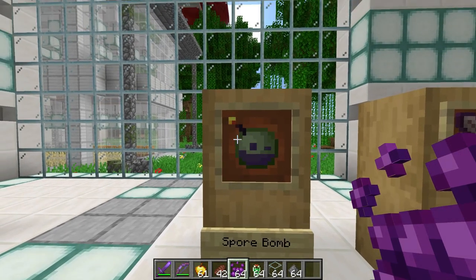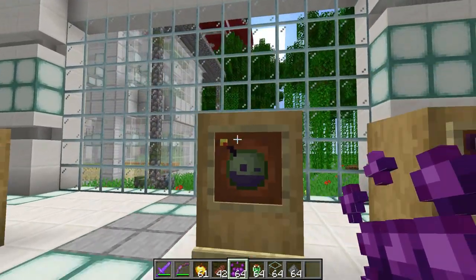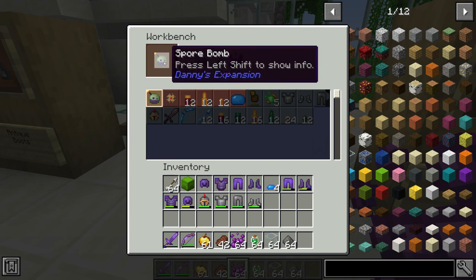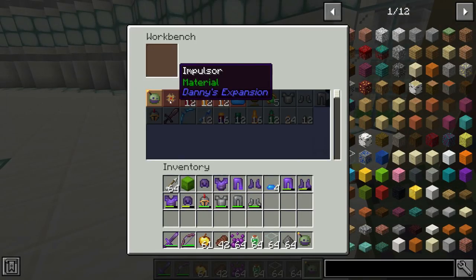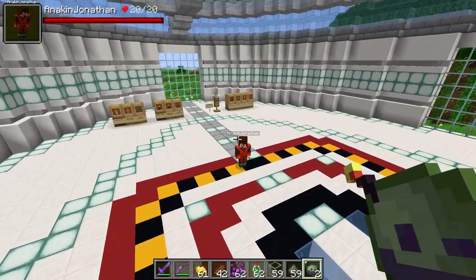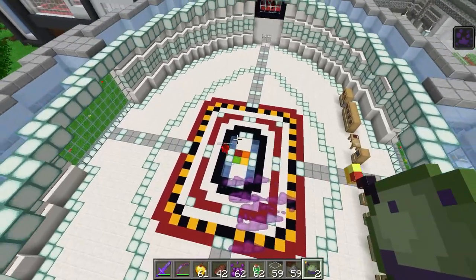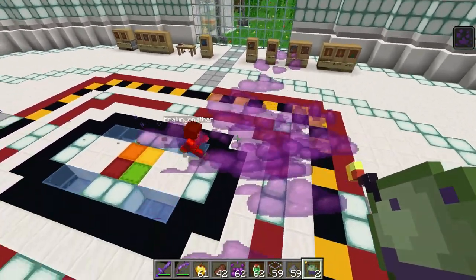Next up is the Spore Bomb! So as you can see, the animation on this is really amazing - just look at the things dropping off its sides! To craft this, you need five glass, five gunpowder, two verisuro essence, and two spores, and you get yourself one of these spore bombs! I'm just gonna throw this at Jonathan - it will create a spore cloud that'll start harming him! It basically just covers you in spores! And this has slowed down gravity - it's breaking the laws of physics!